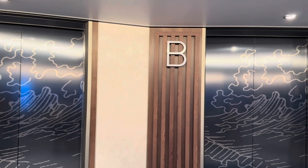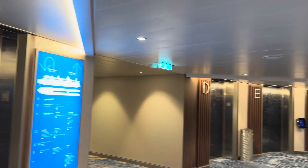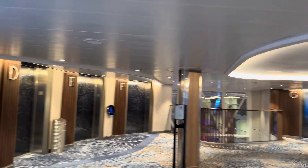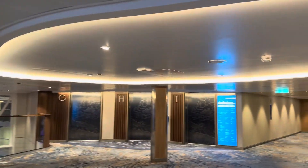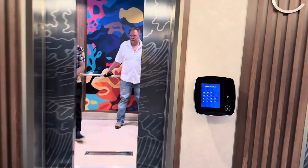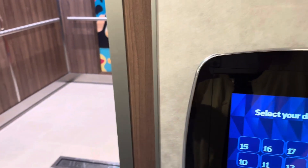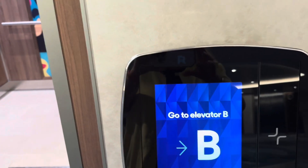We have elevators A, B, C, D, E, F, G, H, I, J, K, and L. What you do is walk over to one of these and choose what floor you want to go to. Let's pick eight. So it tells us to go to elevator B. Let's get in elevator B. It's Wednesday, and we're going to go to floor eight.